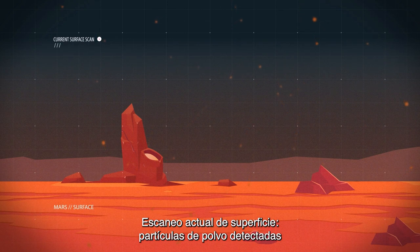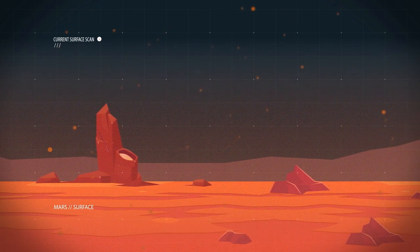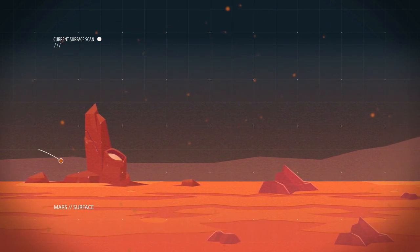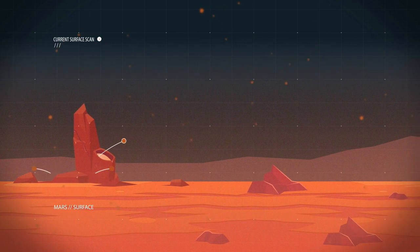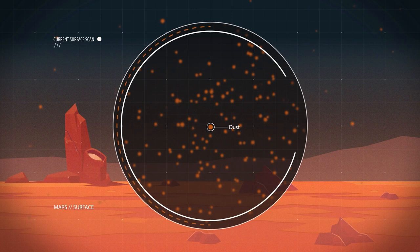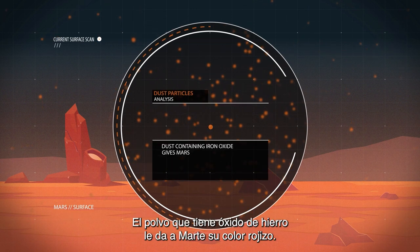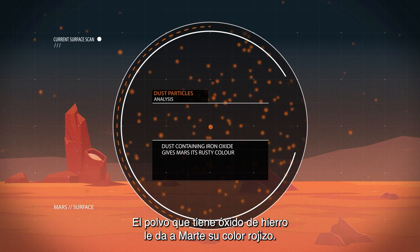Mars surface current surface scan underway. Dust particles detected. Dust analysis reveals dust containing iron oxide, which gives Mars its rusty color.